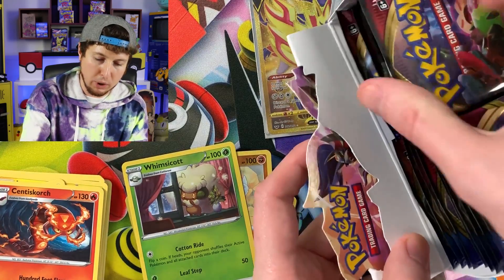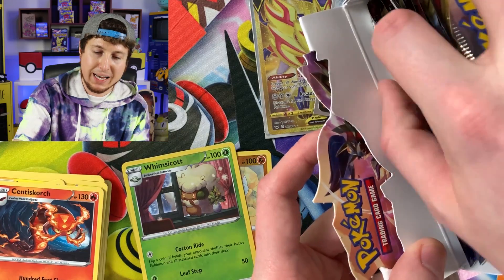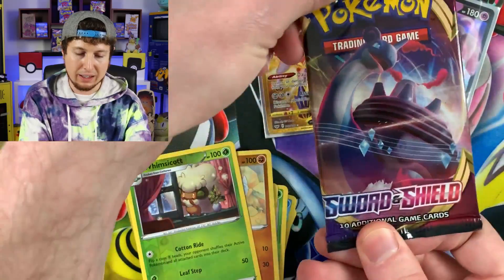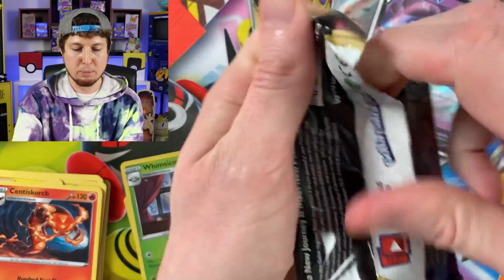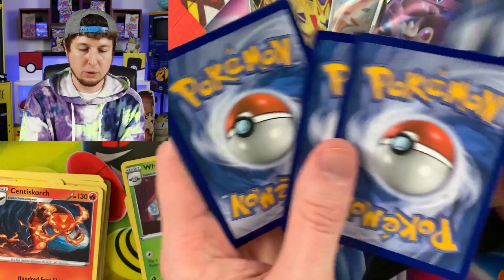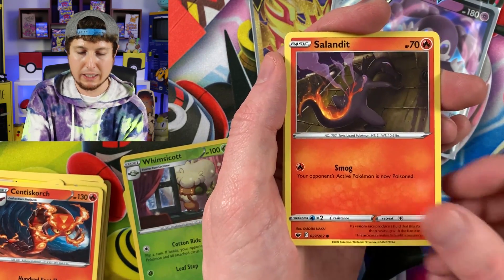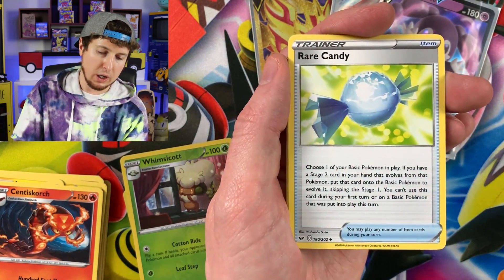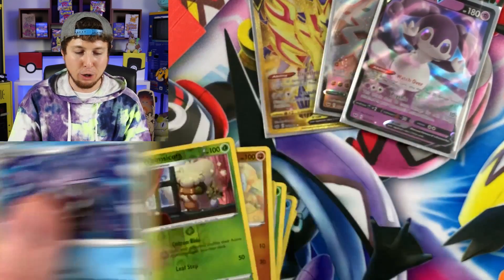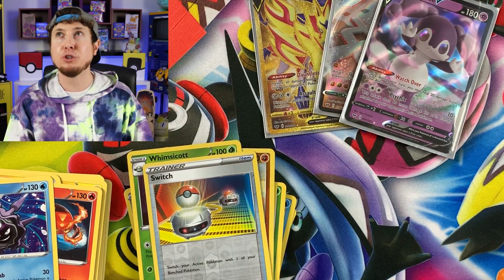We have about an even amount on both sides. I'm going to take the very last one on the right side - it's a Lapras artwork. Let's make it a good one Breaking Family - hyper rare Marnie! We have ourselves a Blipbug, Baltoy, Wooloo, Joltik, Salandit, Energy, Rare Candy, Lum Berry, Switch, and a Cloyster for the rare. I'm going to grab the binder and grab all the cards - I'll meet you right back here in just one second.